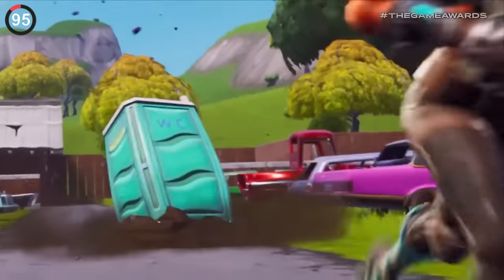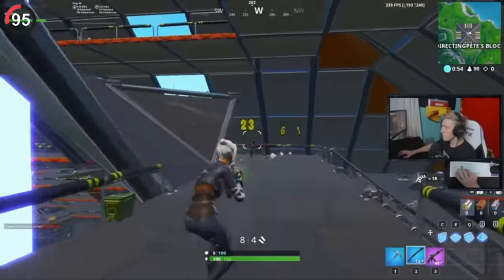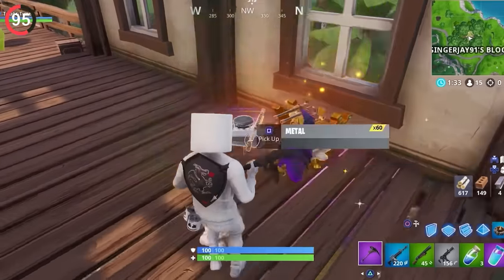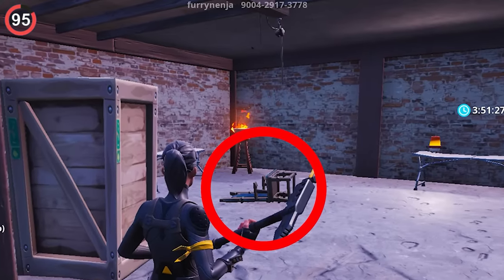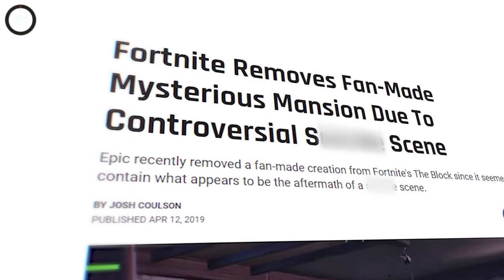Another bad ending was the fate of The Block. Not the one from Tilted Towers — the original POI that was in the game for quite some time. Every week we got a new design made by the community. Some map makers even hid bonus loot so you'd drop at their location. But things went too far when one creator added a controversial scene in a basement, causing headlines and Fortnite to remove the place entirely.